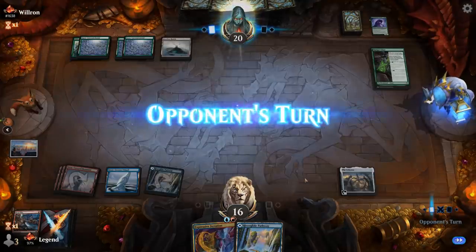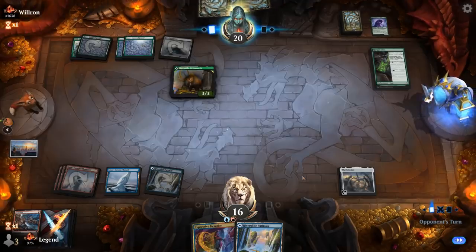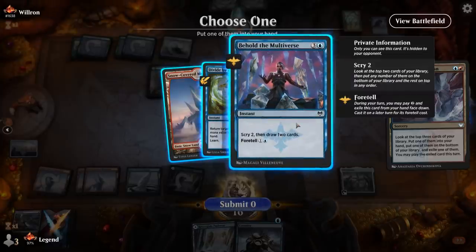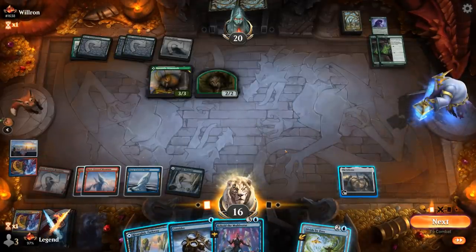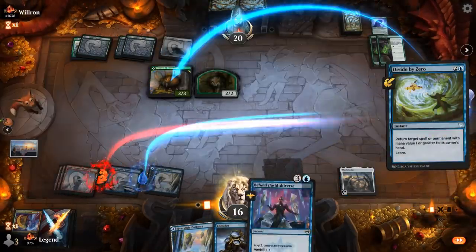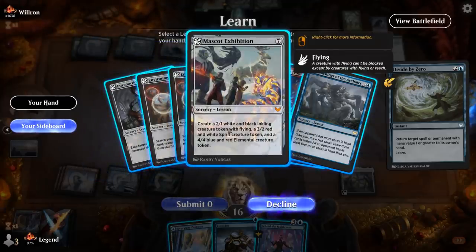I'll iterate next turn. Mammoth, plus maybe a level up on Ranger-Class — nope, another Ranger-Class. I've got Divide by Zero and Behold. I'll take Behold and probably keep it in hand. I'll have to use Divide now. Could bounce Mammoth or one of the Ranger-Classes, but they're still level one, so I'll bounce Mammoth. Do I learn for Mascot Exhibition? Probably. Could also go for Introduction as an answer to Ranger-Class, but they have two.